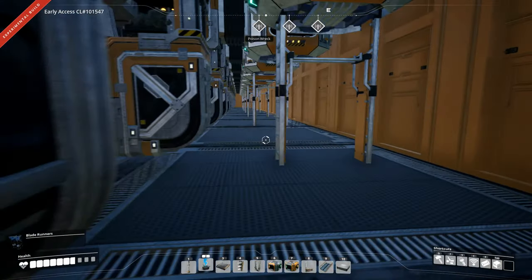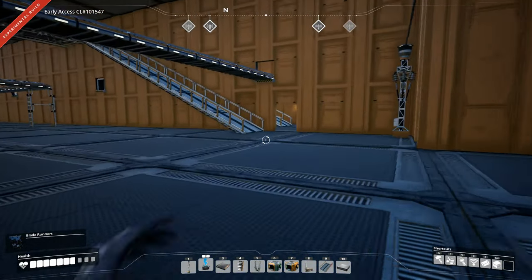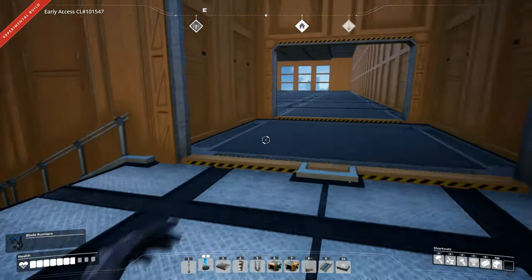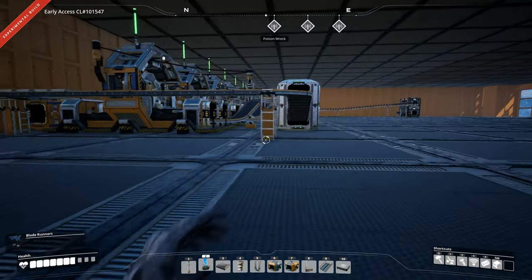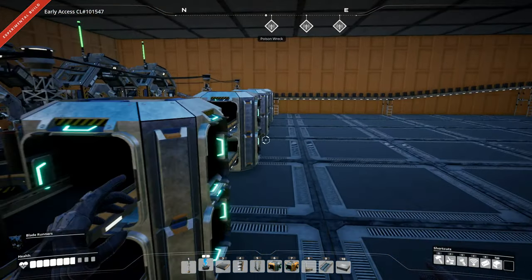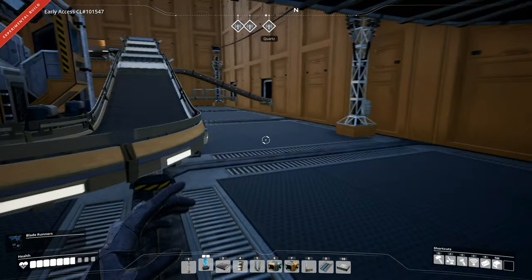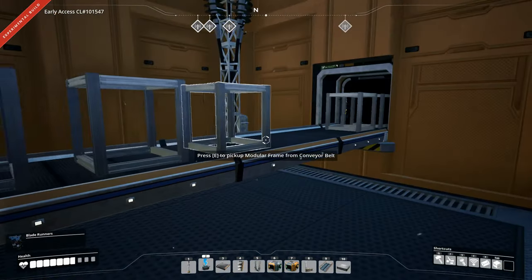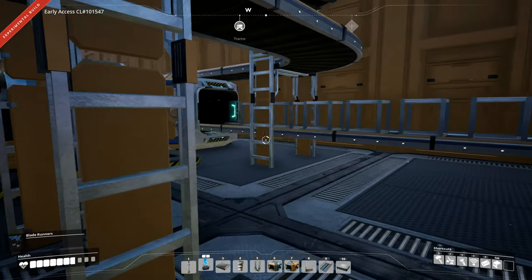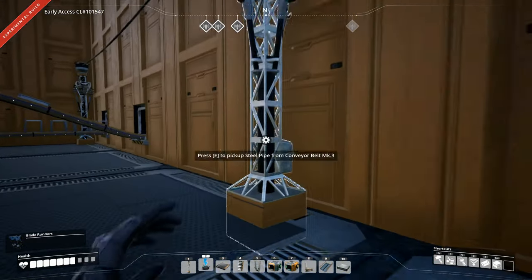Let's run over to the modular frames area and see if we actually start getting some, hopefully with the power keeping going. Product is coming in — yes it is — and they are going now. Outstanding, we are producing modular frames! Very nice. We will be producing 60 a minute once we get up to Mark 4 belts.